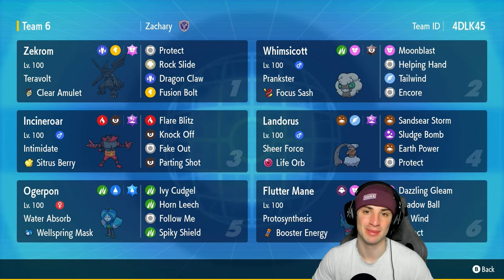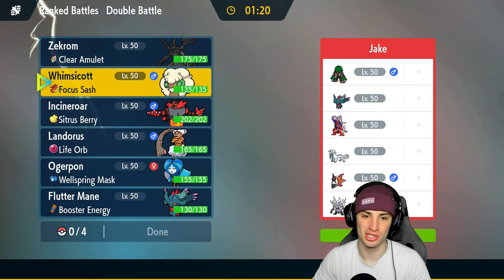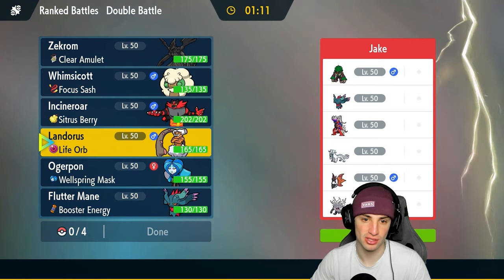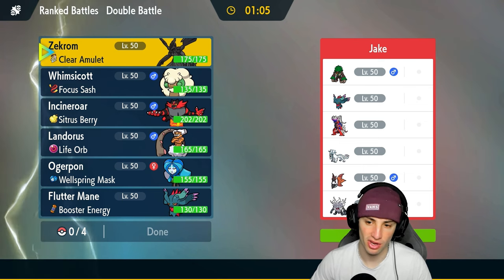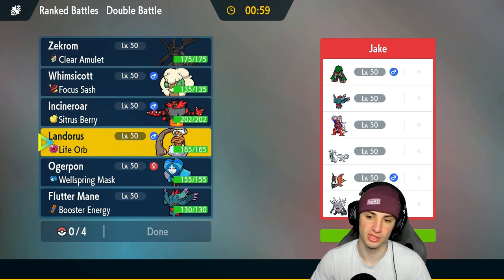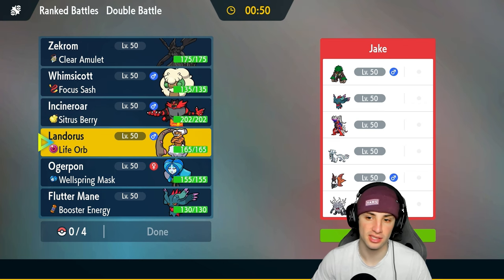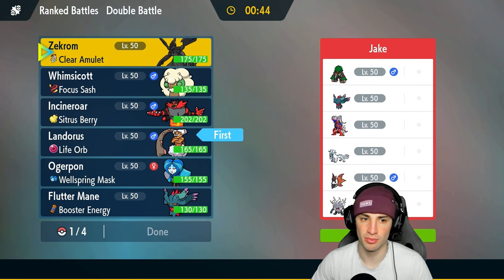Match number one showcasing the Zekrom ranked team — going up against a Koraidon team. One thing this team doesn't have is weather or terrain control, which kind of sucks since those are so relevant in the meta right now. Their team has Koraidon, Flutter Mane, Volcarona, Annihilape, and Shenpao paired with physical attackers. They probably have Annihilape leading, predicting us to lead Incineroar, so going into Landorus might be our best option.